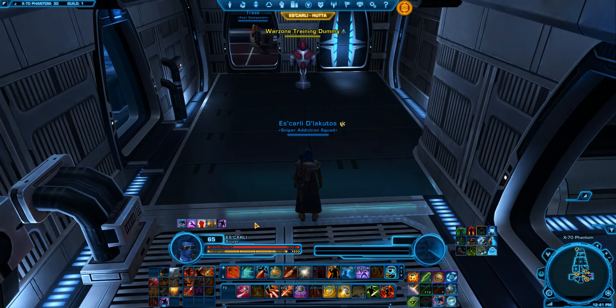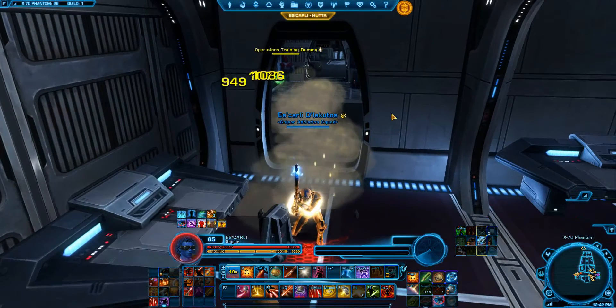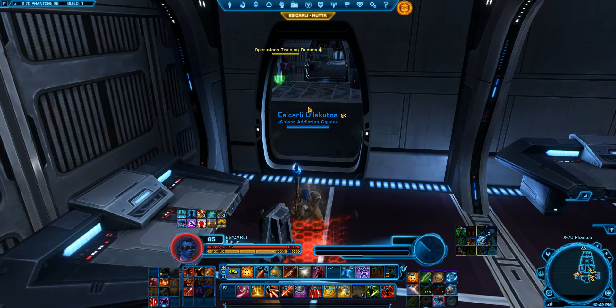To be honest, I'm hesitant. The Scatterbombs — this change happens in a patch, and in the very next patch they brought in where if you have full resolve, you cannot be rooted in place. Any rooting, like leg shots — if you do leg shots on someone with full resolve, it will turn into a slow for the same duration, a 50% slow. Scatterbombs ignores resolve. If you have got a target at full resolve and you use Covered Escape, it is still going to root them in place, even if they have full resolve.